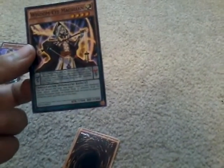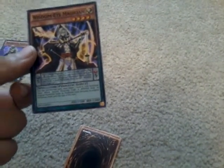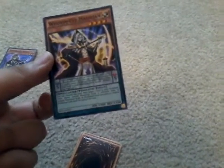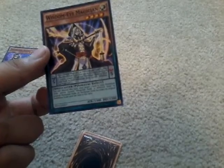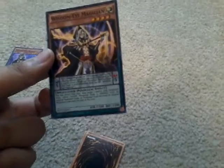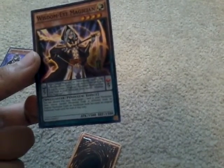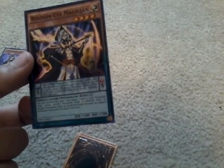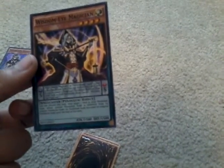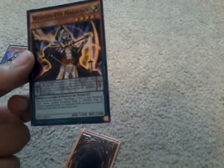Next card is Wisdom-Eye Magician and these Pendulum effects are awesome. Scale is 5, 1500 attack and 1500 defense. Its Pendulum effect: if you have a Magician or Performapal card in your other Pendulum Zone, you can destroy this card, and if you do, place one Magician Pendulum monster from your deck in your Pendulum Zone, except Wisdom-Eye Magician.